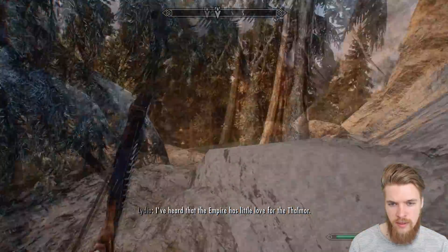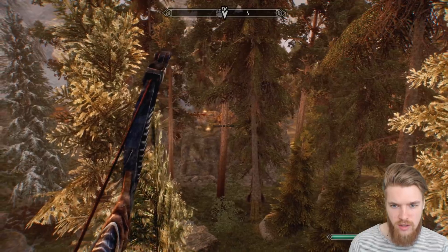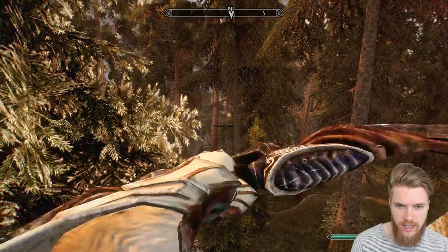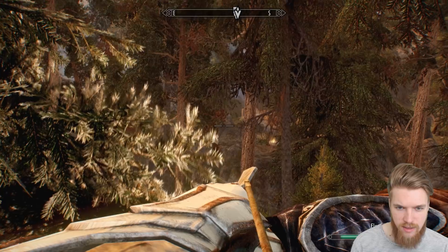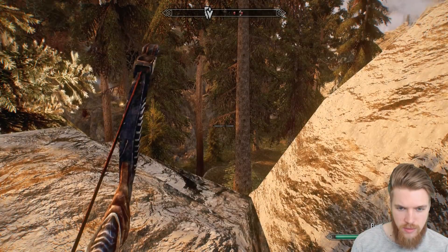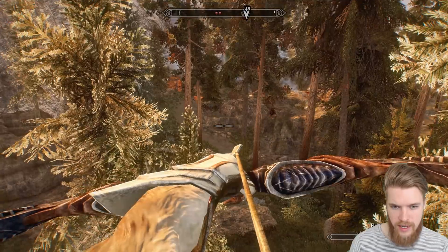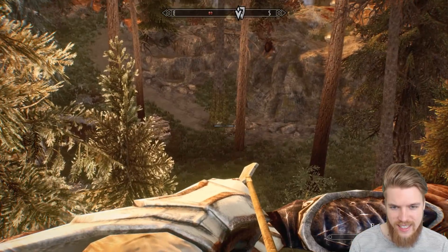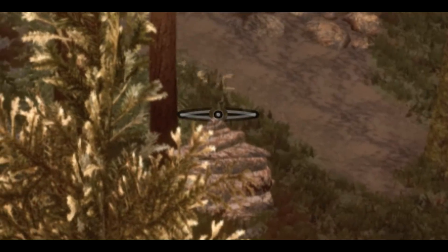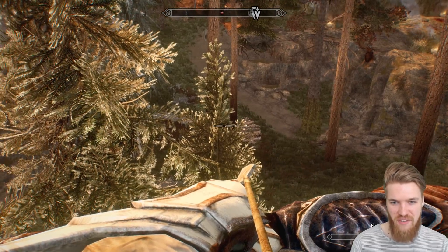Orphan's Rock is just down here and you can actually see the Hagraven's nest on top of this rock. I wonder if we can assassinate them from a distance — can't actually see where they are. There's someone down there though, I can see some sparks. I want to get an epic kill cam. Definitely some kind of witchcraft going on here.